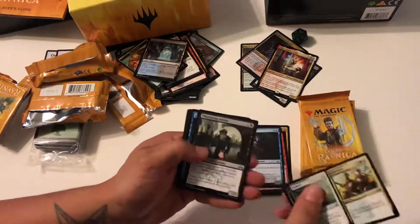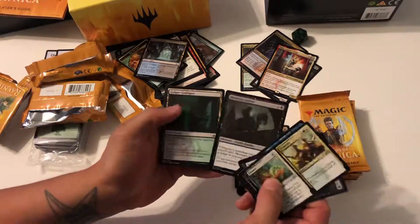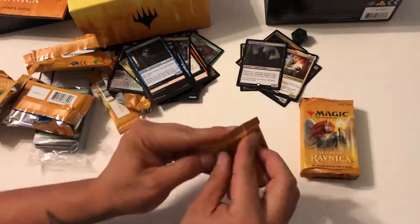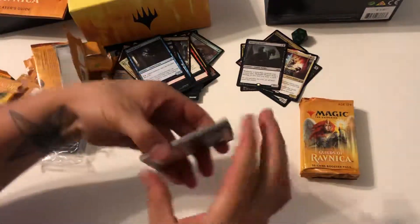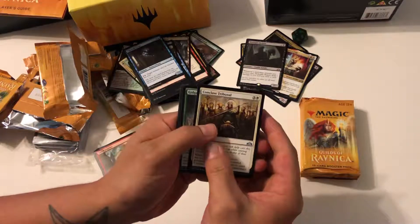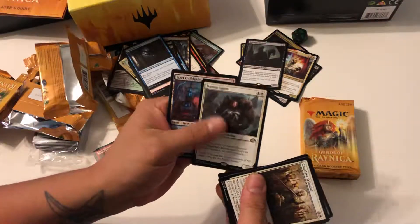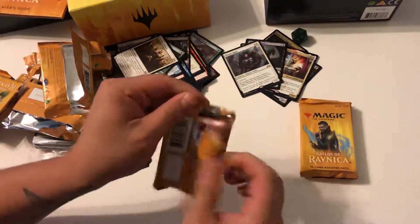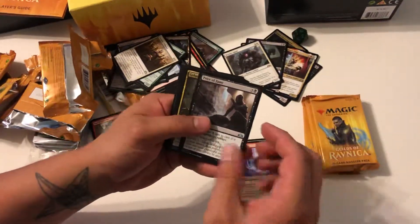All right, another foil maybe — doesn't look like it. Got Whispering Snitch, Midnight Reaper, and a gate. All right, come on, we gotta get a dual land here — foil would be great. Conclave Tribunal, Coldrev Raiders, Pilfering Imp, Bounty Agent, and Price of Fame.